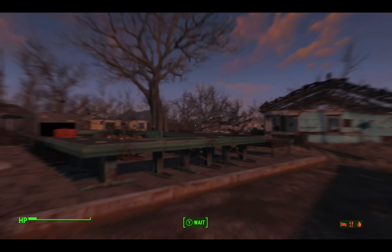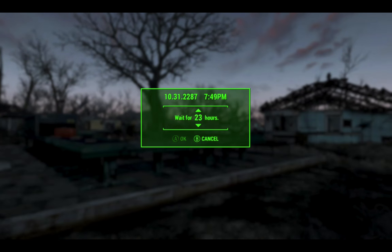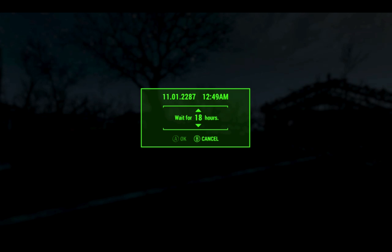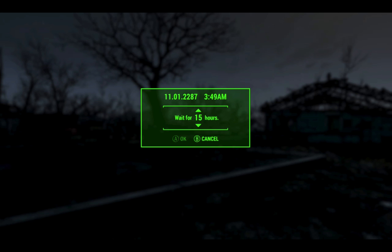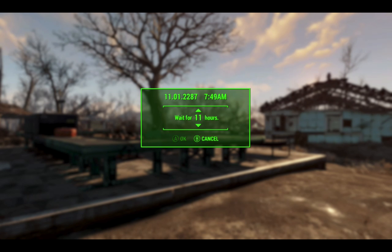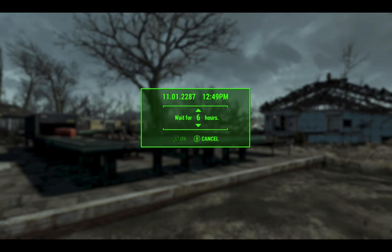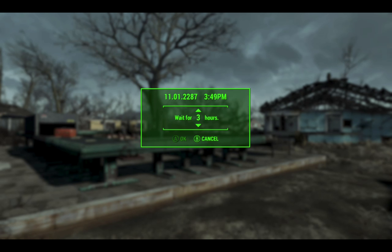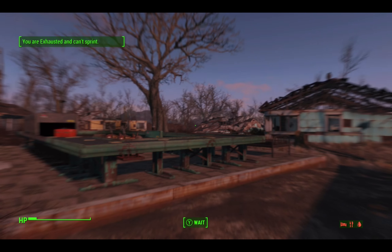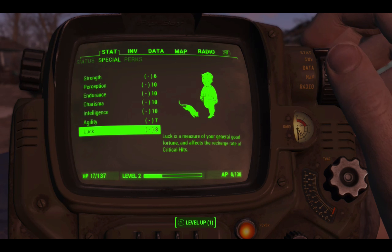So we've got: six, ten, ten, ten, ten, ten, seven, eight. Let's just try this one more time and see if it changes any more. Then we'll duplicate some more books using our duplication factory — it's two machines and a conveyor belt in a square. Once we've done that and maxed them all back up to ten again, I'll do a save so I've got my survival mode saved, then exit back into a different mode. Now we've got six, ten, ten, ten, ten, ten, seven, eight — it didn't change again, so that is the maximum penalty.